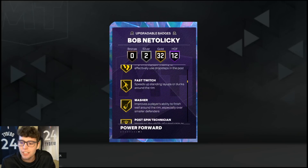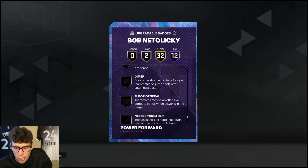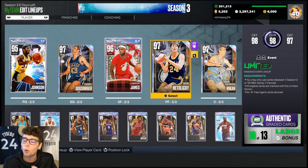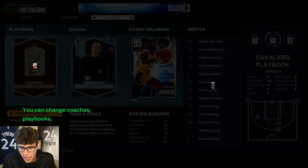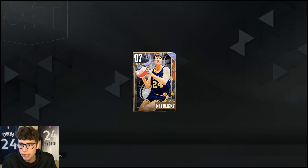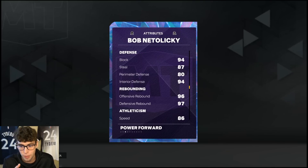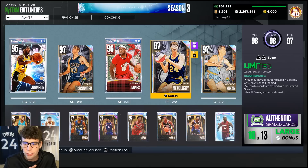With as good as he is offensively, that changes things — I definitely want to give him unpluckable, probably dimer, break starter, definitely blinders, and maybe clutch shooter or needle threader for as much as he's going to be involved on the offensive end. Best power forward in the game, no question. The question becomes: how do we get Bob Nedelecky rim badge? I was really surprised when I saw he had rebound badge — that doesn't make sense. I'm going to try upgrading steel, block, and perimeter to see if I can find a way to get that rim badge, because it's so valuable especially on current gen. Let me know your thoughts on Bob in the comments, drop a like, subscribe — as always, stay blessed.